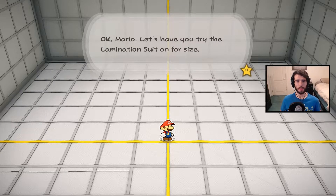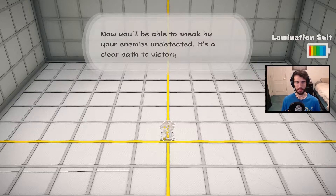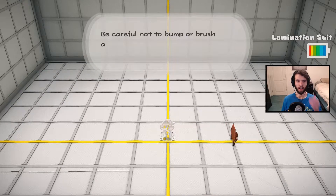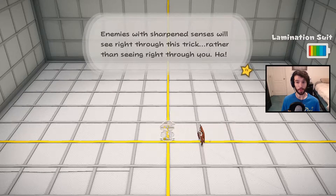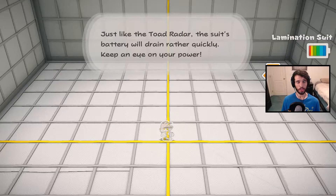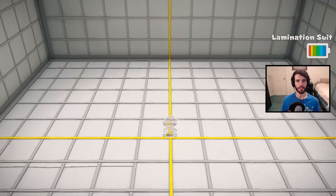"Have you tried the suit on for size?" Yo! "Do you see — or rather, do you not — the suit's turned to transparency? You'll be able to sneak by enemies undetected. It's a clear path to victory. Careful — bumping or brushing any foes would reveal your position. Enemies with sharpened senses will see right through this trick, rather than seeing right through you. Just like the Toad Radar, the suit's battery will drain rather quickly — keep an eye on your power."